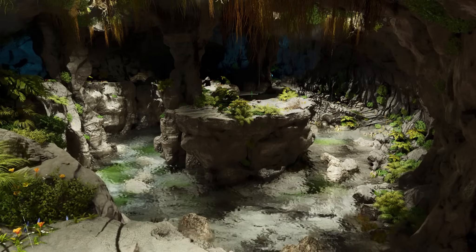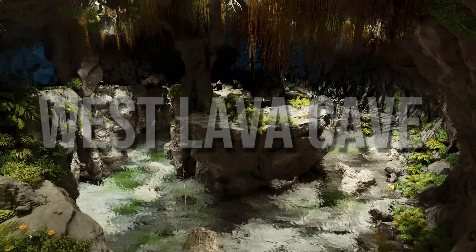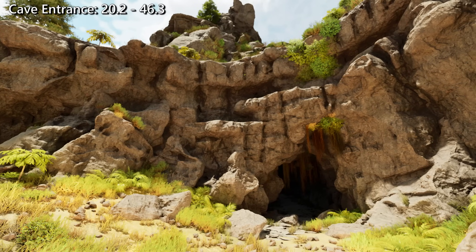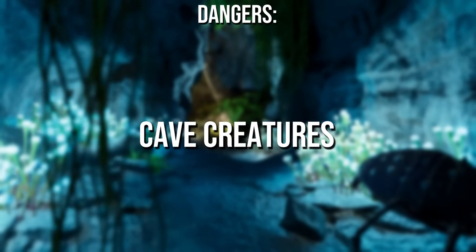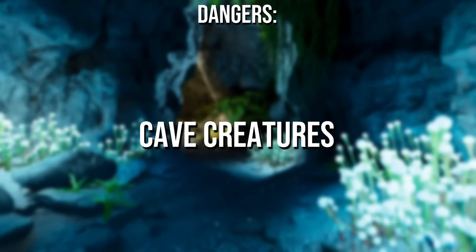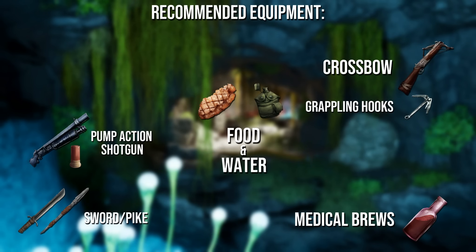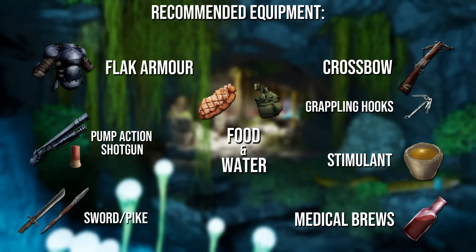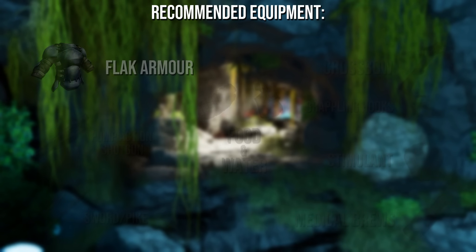In at number 2 is the West Lava Cave, also known as the Pearl Cave. In my opinion, the easiest out of all caves on the list, so it makes for a quick loot run. The cave entrance can be found at 20.2 latitude, 46.3 longitude. Dangers include clusters of cave creatures — expect the usual suspects: titanoboas, arthropleuras, scorpions and spiders. Recommended equipment is similar to the previous caves. I do recommend bringing flak armor for this one, and stimulants might also be a good shout, as there are lots of slivery suckers and creepy crawlies within the cave.